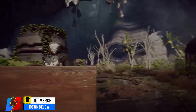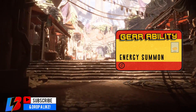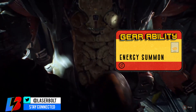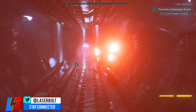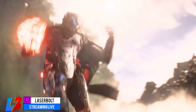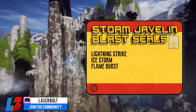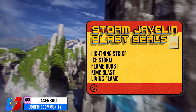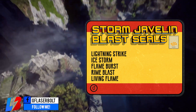Now let's look at the Storm's gear abilities. These are all abilities harnessed from the power of the Seal using kinetic energy he can summon. You can swap these out at any point — at the beginning of a mission or whenever you want. You're not locked into a specific ability. The following five abilities are available: Lightning Strike, Ice Storm, Flame Burst, Rime Blast, and Living Flame. Let's break down each one. Lightning Strike is a targeted strike that deals lightning damage in an area.